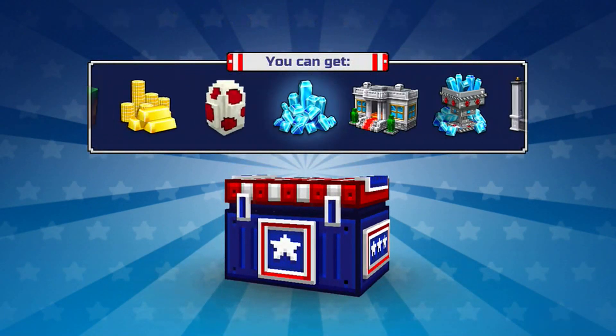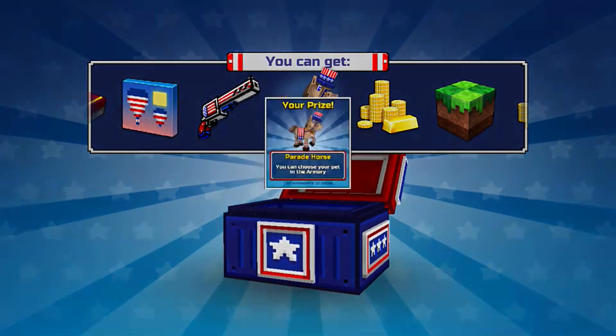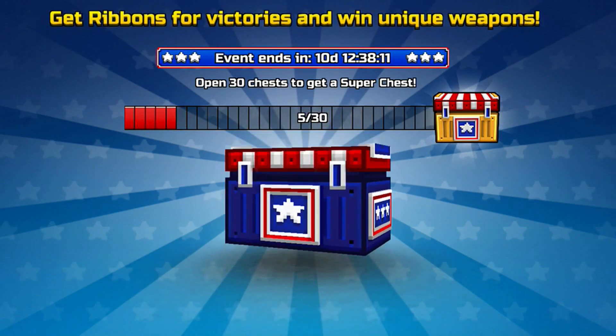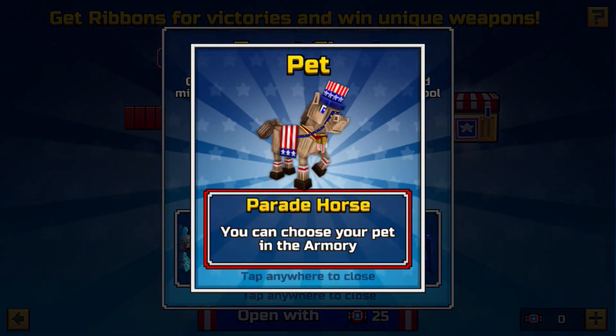We'll open one up. We got that pet, actually — that's cool. We got the Parade Horse, so that's cool. I forgot I actually had enough ribbon to open up one, so that's cool. We got ourselves a new pet. Nice.